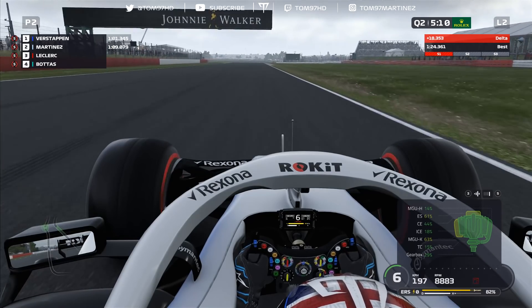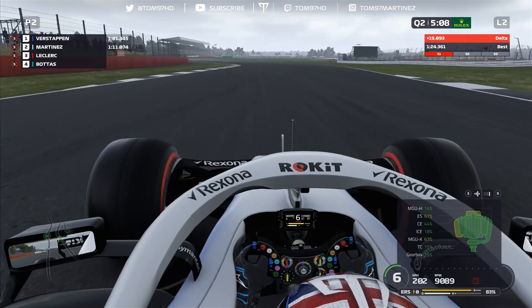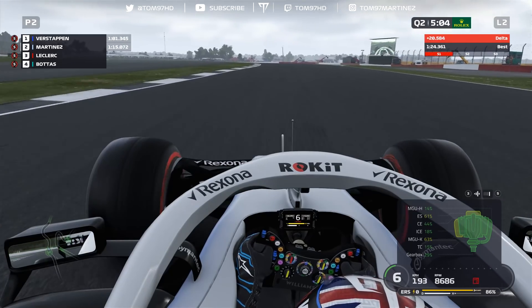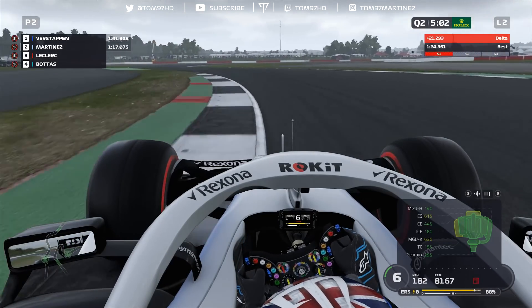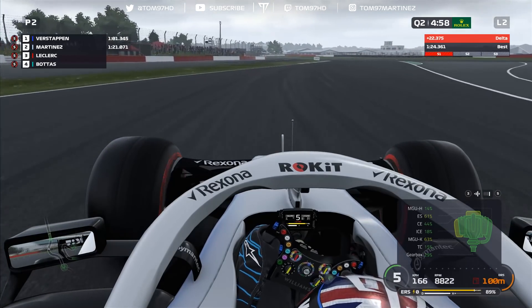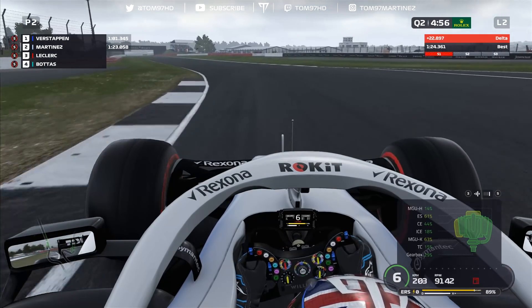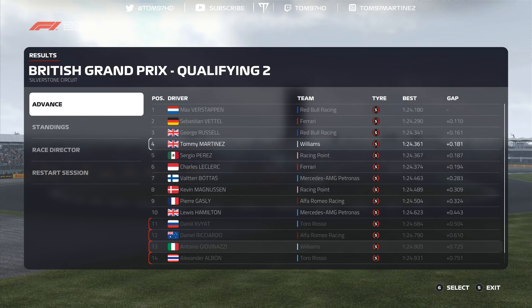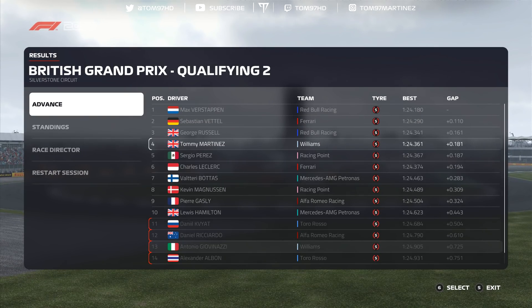Quick look at the engine: the energy store and the MGU-K, plus the control electronics — still the original components from race one. Especially the energy store and MGU-K need some attention; that's why we put the upgrades on the car. I'll try to push through the race with those components so I can use the new parts for the remaining races.